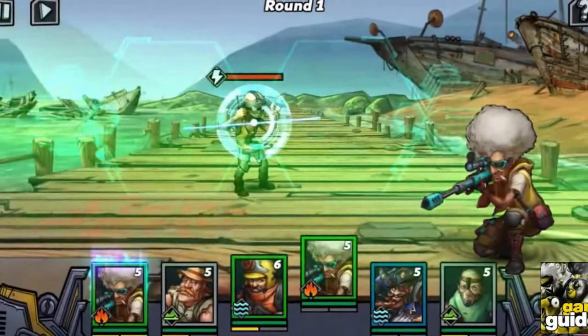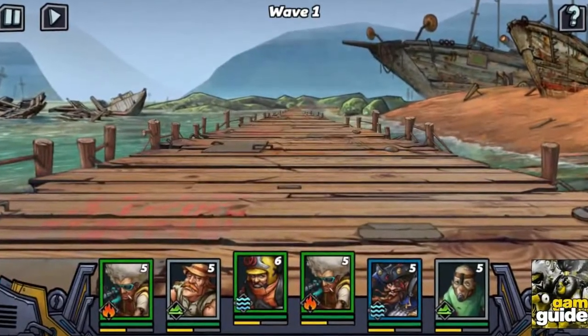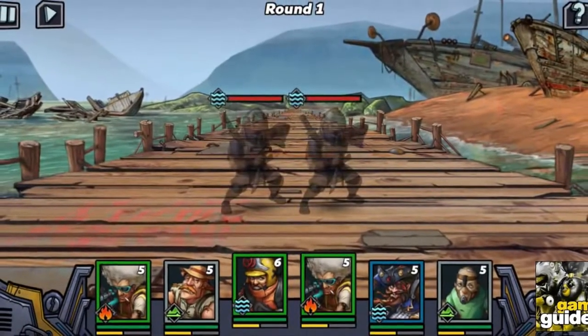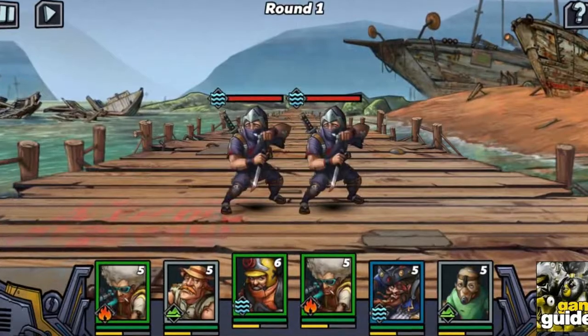Understand the roles. The composition of your team is the most important decision you will make in this game. It is not just about putting together all the strongest characters. There are three types of characters in the game, and you will need to use a combination of these three in order to succeed.